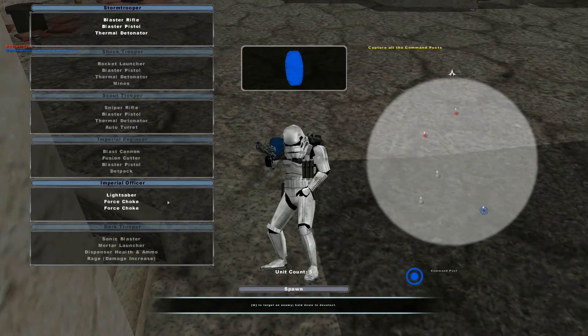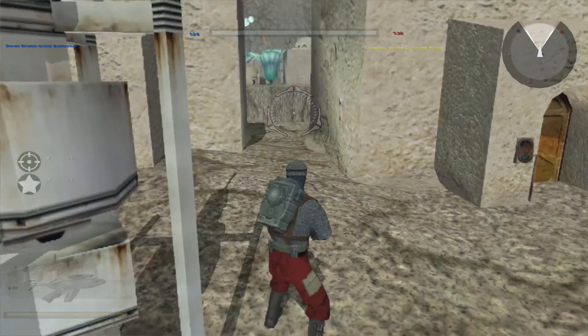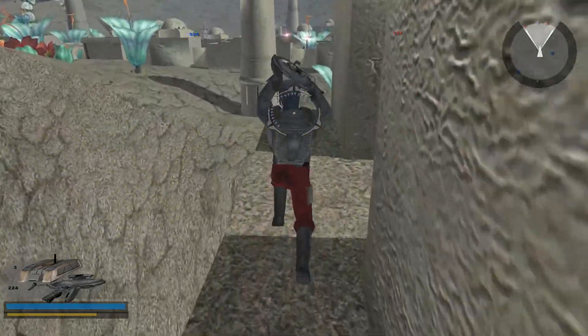I'm getting destroyed over here. So let's go ahead and switch sides because I really want to try that weapon — it looks so weird. It looks like a shotgun. I was hoping it was going to be something cooler than a shotgun.